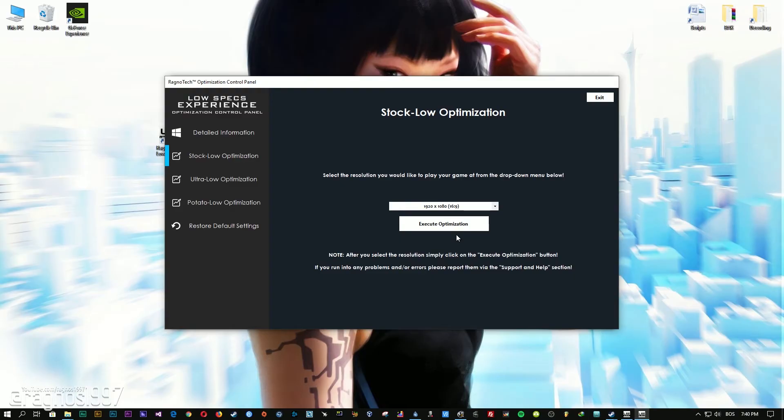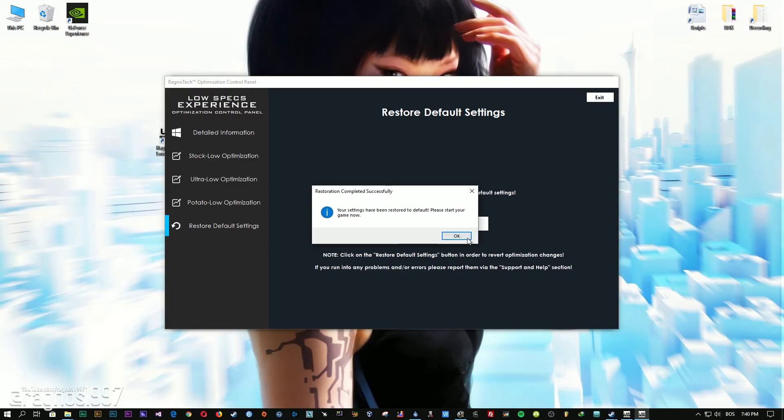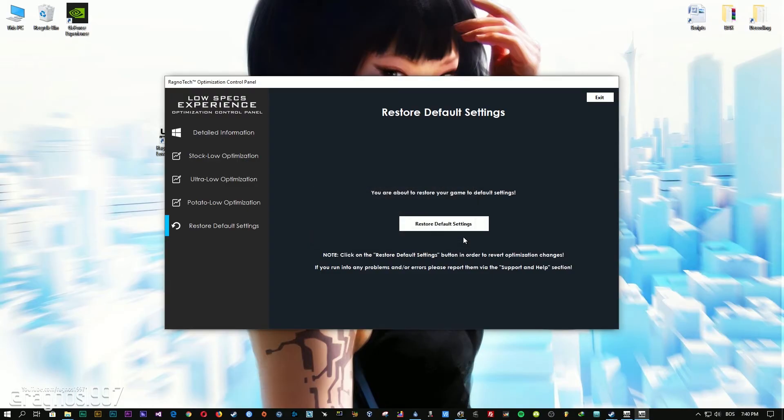Feel free to experiment with the resolutions and optimization methods to find what suits your system the best. If you are not happy with the optimization results, you can always restore your game to default settings. Simply select the Restore Default option and your game will run at the default settings.